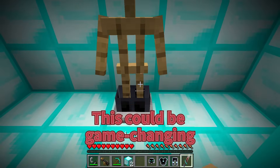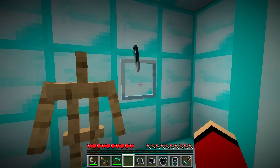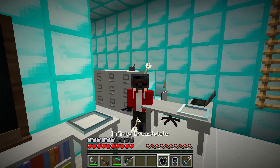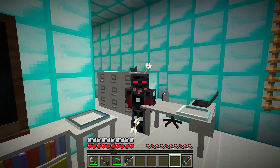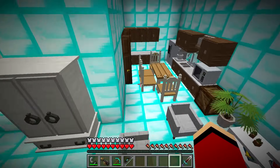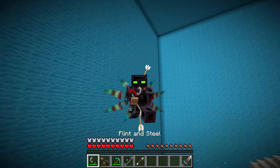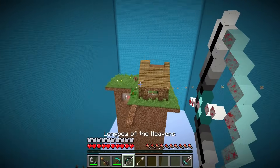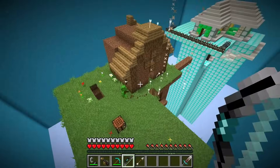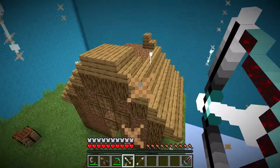Whoa, check out this technology. Nano armor, just what I need. Perfect fit, like a second skin. This will give me an edge. Now to test its capabilities. Enhanced strength and agility - I feel unstoppable. Ready to take on any challenge. Back to the island with my new gear. Time to show Mikey what I've found. He won't believe his eyes. Mikey, you won't believe this. I found a secret room. And look at this nano armor. It's incredible.